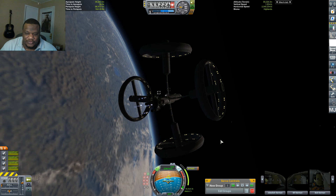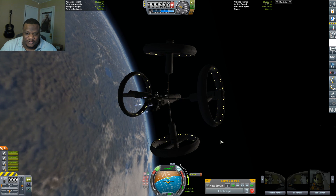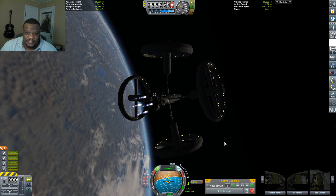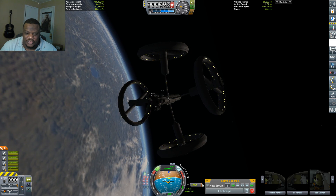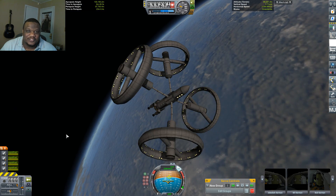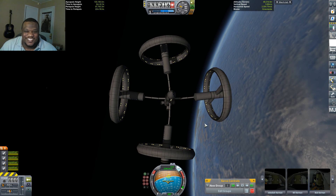We're going to initialize a little early so we can kick out our apoapsis ever so slightly. Four seconds, three, two, one — and go. We are good, hopefully. We're good-ish, mostly good. Turn off RCS. That gives us a mostly stable orbit.